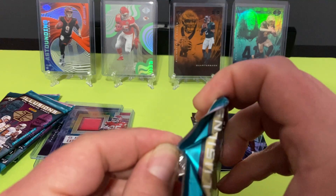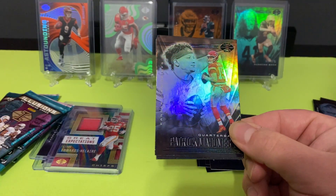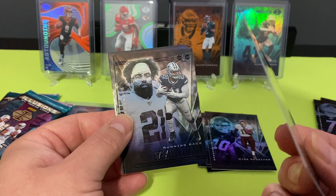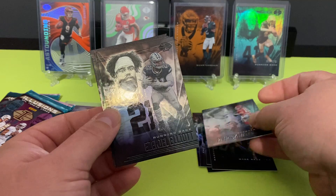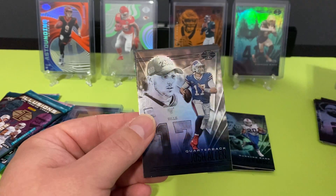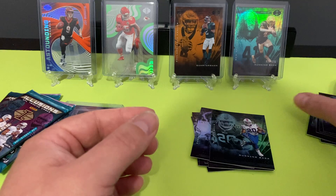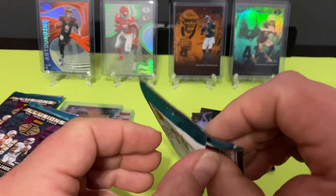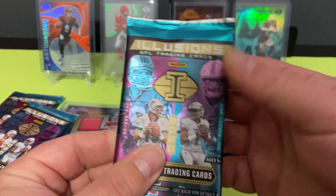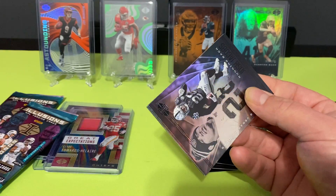Obviously couldn't tell the fat packs either — not bad at all. One thing I haven't pulled out of these is a Tua, and I'd really like to. Patty Mahomes, and the corner is bent to hell — damn it, Panini. Zeke, Zach Moss rookie card, Chris Carson, Josh Allen, and Cam Newton in the Patriots uniform. Let's see what we got next.